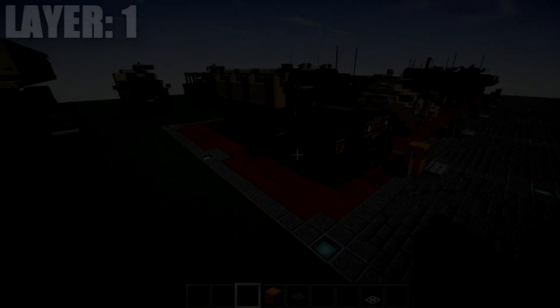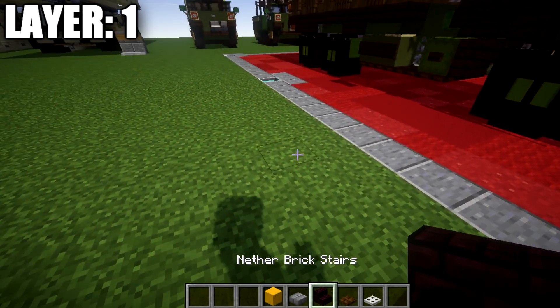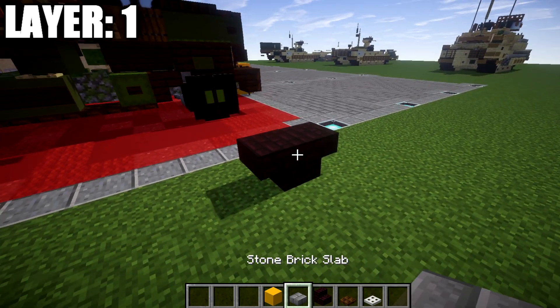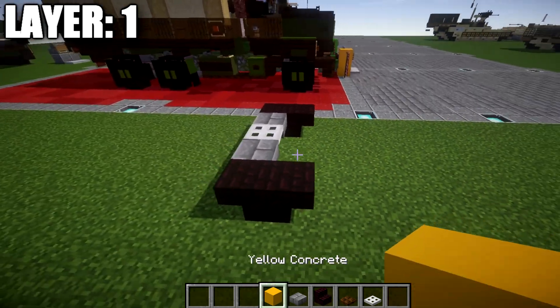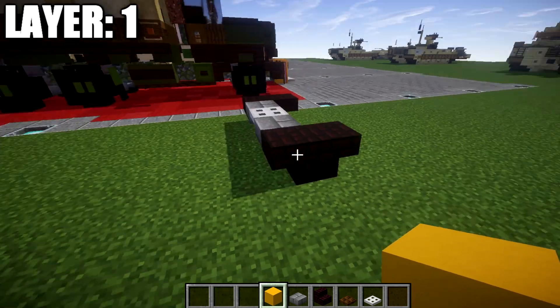For layer one, we're going to place down two narrow brick stairs back to back to create the left front wheel. From there, place down a snow brick top slab, an iron trap door, a snow brick top slab, and then a narrow brick stair upside down coming off like that to make your front axle.